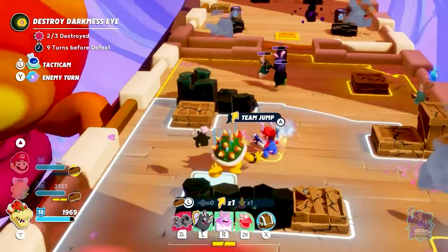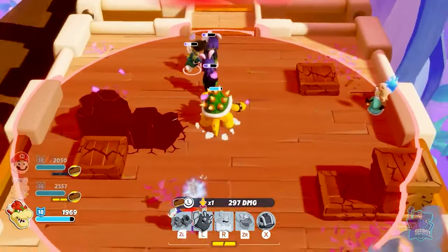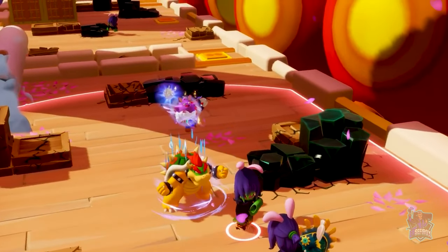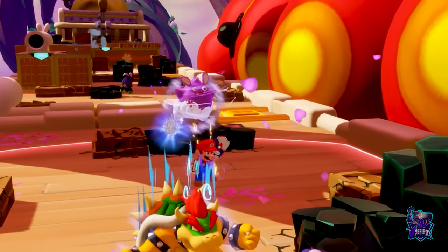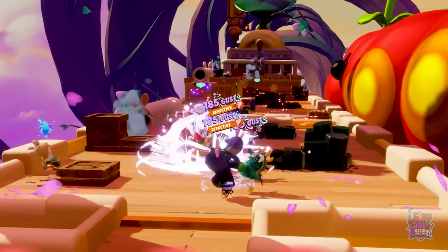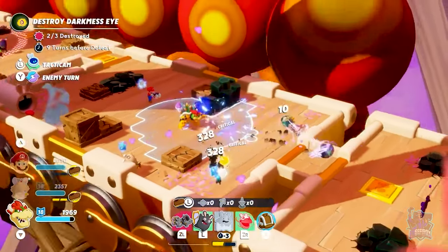It's time for Bowser to get his revenge. His landing damage ability, combined with the devastating power of Zephyrake — his chakra spark — and Mario's support fire will make short work of this group of enemies. Teamwork and synergies are key to gain the upper hand in battle.